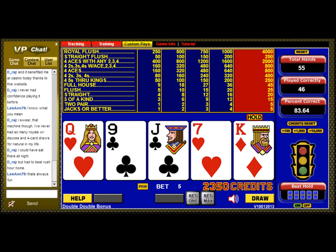Speaking of straights, here's an interesting hand. If we were playing Jacks or Better we would hold the three high cards, but there's a possible inside straight here. Unlike Jacks or Better, in Double Double you will often draw to an inside straight.